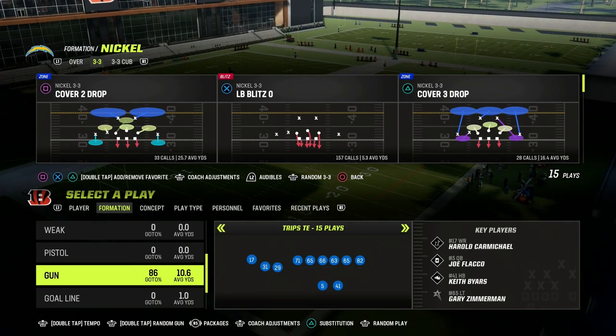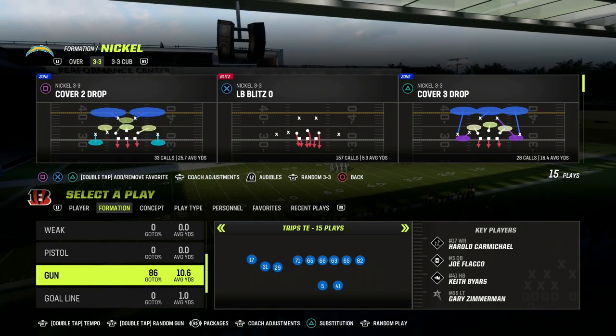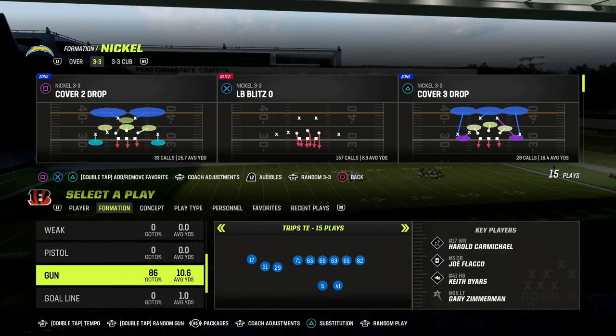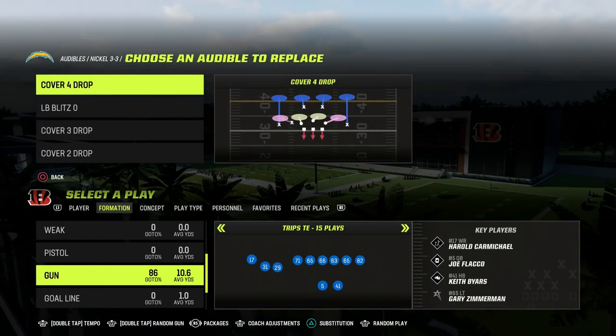We're in trips tied in. This is in the Lions playbook. You can find this play also in the Patriots playbook. Some people that run trips tied in like Patriots. If you want to audible around a little bit more, you might like Lions, but here it is.